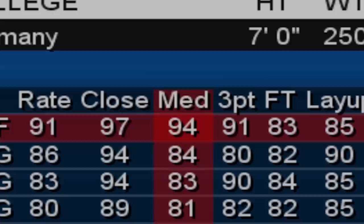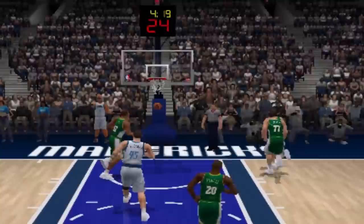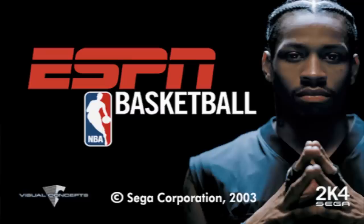NBA 2K3. Dirk up to a 91 overall with a 94 midrange. Let's get in the post here — graphics looking a little better in this game. So maybe his post shot or fade... how did he just hit that? That was actually a crazy shot. I don't know how he hit that. He hit it two in a row — they're kind of OP in this game.